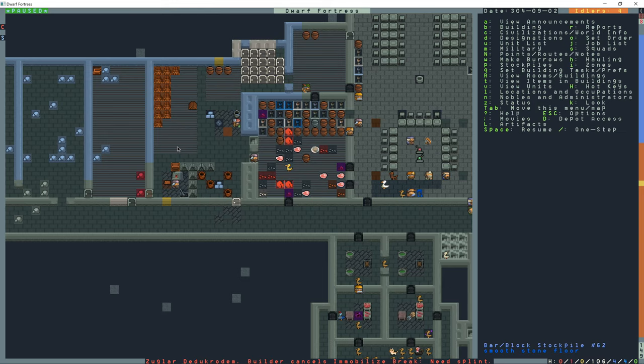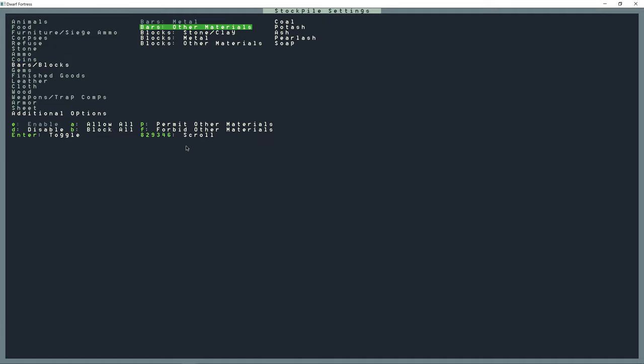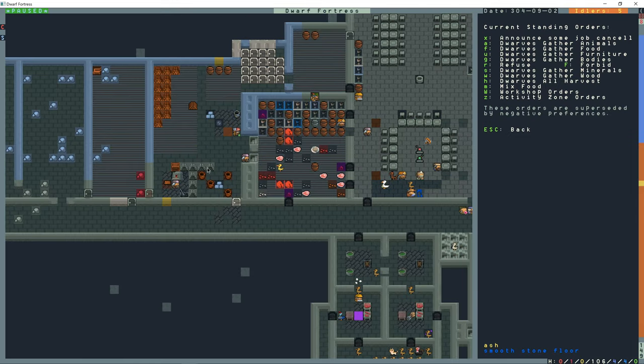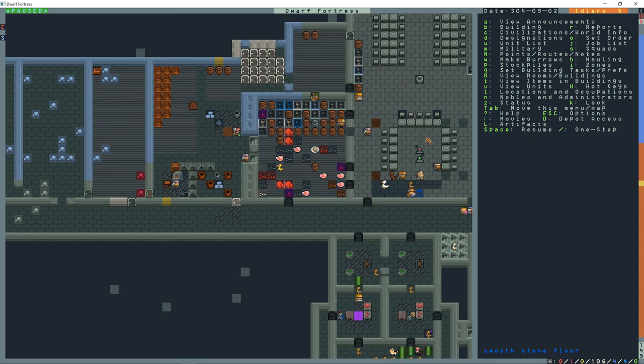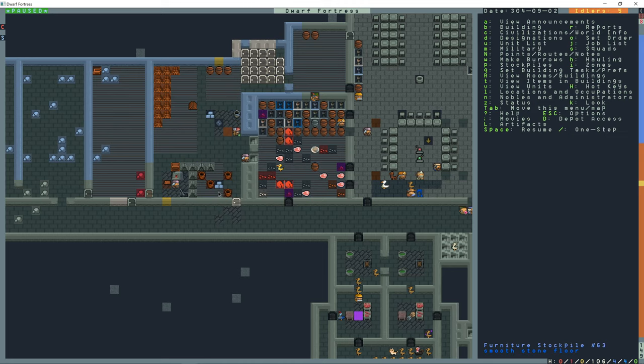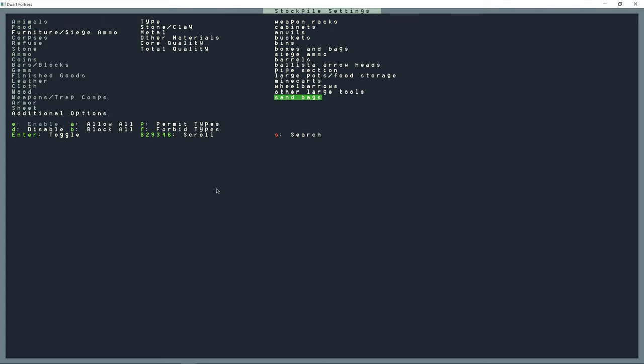P, A for a block stockpile and I'm going to put that right there. The settings of this - I'm going to forbid everything except for ash. Then I'm going to make another stockpile, furniture, and put that right there. The settings of this are only going to accept buckets, so I'm going to forbid by type and then just go to buckets in the list and press enter.